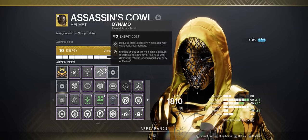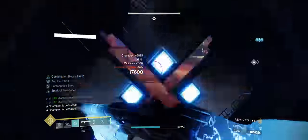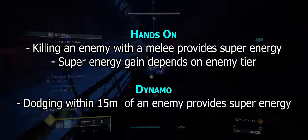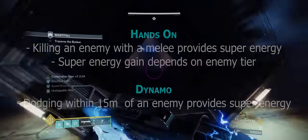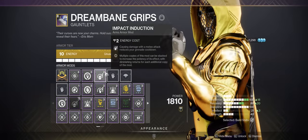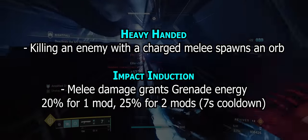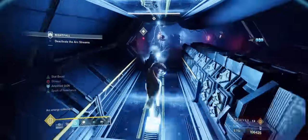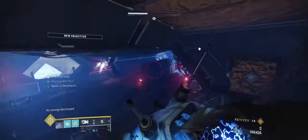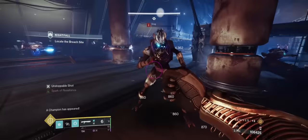For helmet mods, you want Hands-On and Dynamo — sometimes discounted in the artifact — plus a Major Stab mod. Hands-On and Dynamo provide super energy on melee kills and while dodging near enemies. On your arms, run Heavy-Handed and Impact Induction, and if you have room, a second Impact Induction or a Dexterity mod. Heavy-Handed creates an Orb of Power on powered melee kills, while Impact Induction gives 20% grenade energy on melee hits for one mod and 25% for two, with a seven-second cooldown between activations. A Dexterity mod provides a 0.8x Ready/Stow animation multiplier.